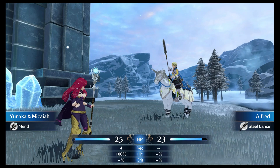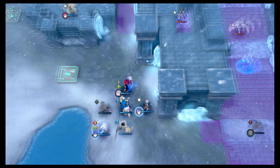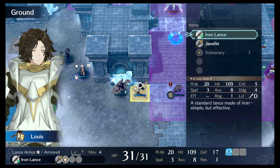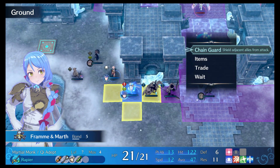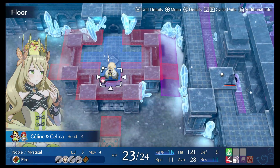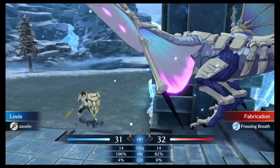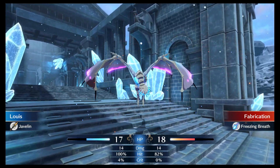As far as how you unlock Tiki, that's also after Chapter 6 — a part of the map will expand so that you encounter a loading screen and go to a whole new section of the map called the Divine Paralogues. I presume that this is where the later DLC packs will pick up, because there are several locations that say the content is unavailable with a bunch of question marks, giving a to-be-continued type of vibe.